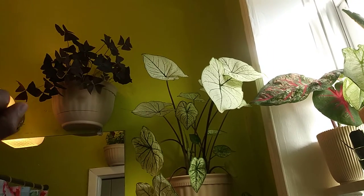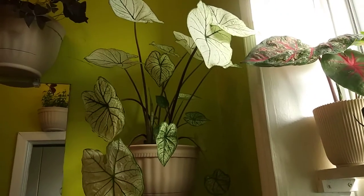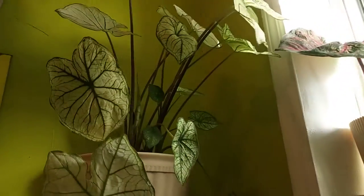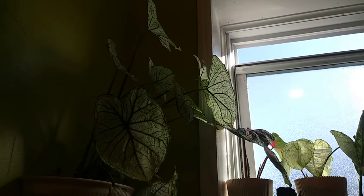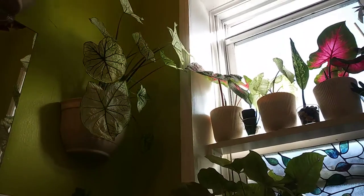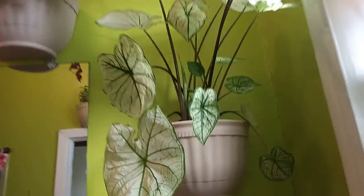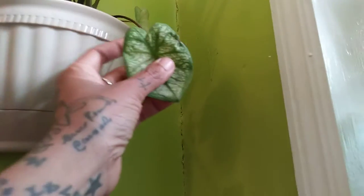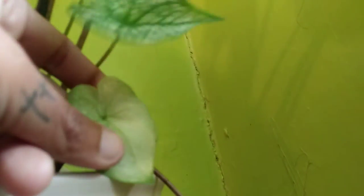Look at the shamrock plant just dancing in the breeze! It did it a lot a few seconds ago and now it stopped. You dance when you're ready. The lighting makes it look yellow but it's not — it's just the lighting. I'm trying to give you all angles because it's just so pretty. But this leaf is on death's door, it's changing color and browning here.